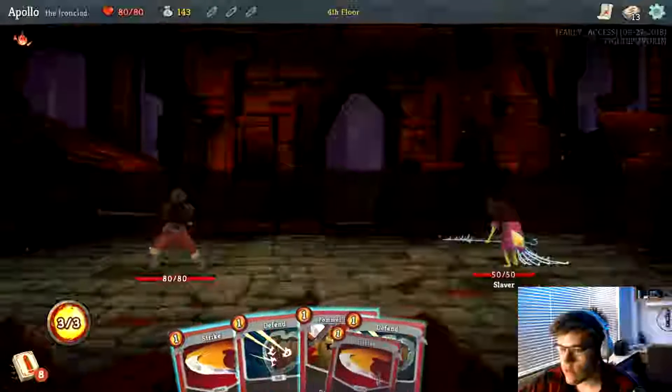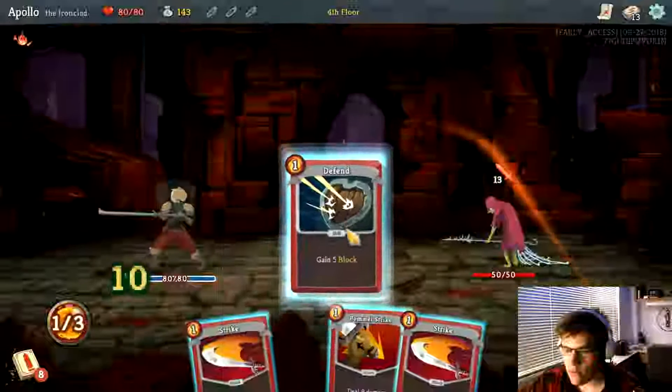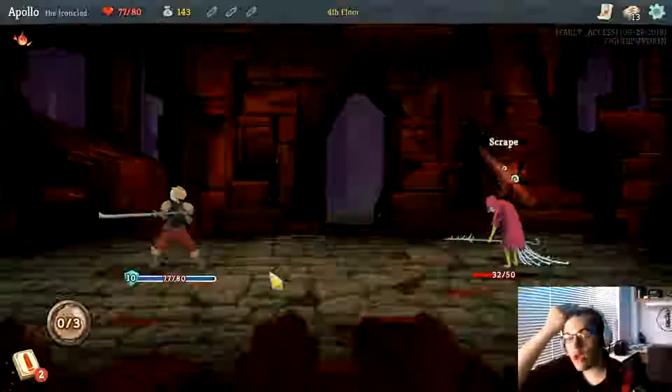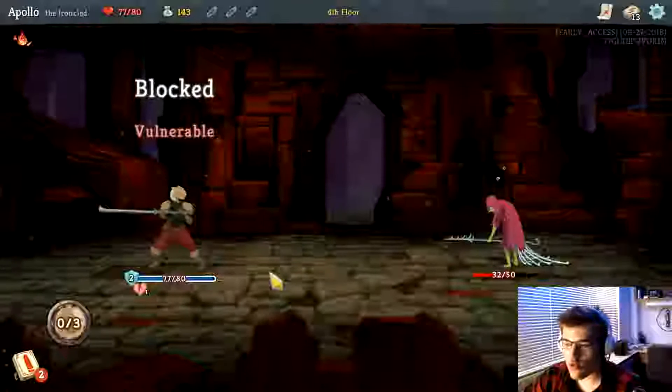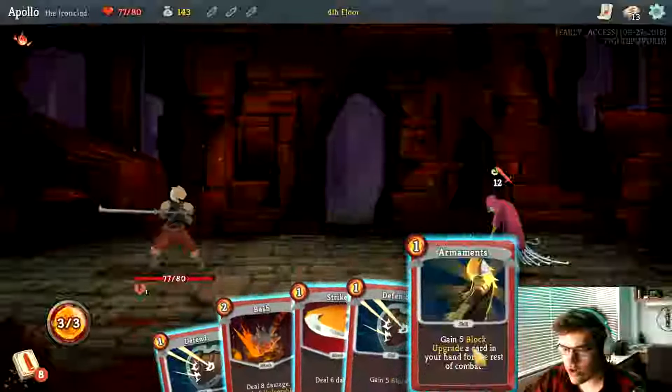I don't want to face a boss — I want to get to that campfire. A slaver — he's going to attack for 13. It's really all about strategy, which is what I really love. It's just a super fun strategy type game.